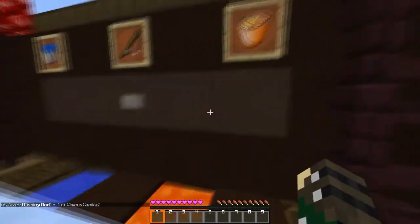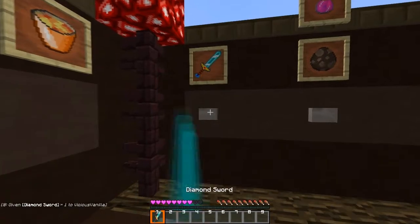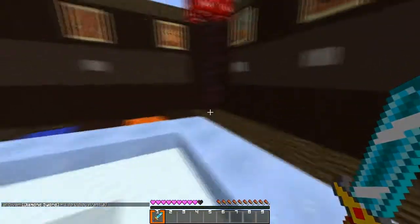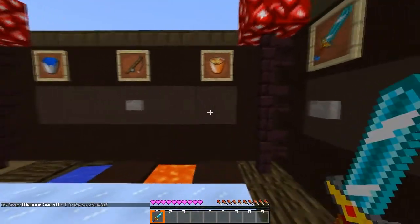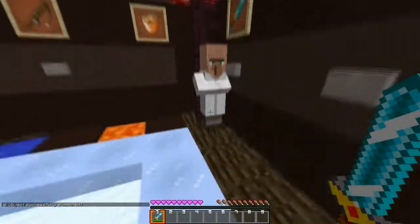And then the lava — let me quickly show you the fire animation. It's fixed, it's low fire and it looks really nice. We've got our diamond sword, and it hasn't changed at all but it still looks amazing.